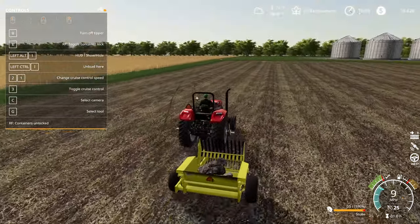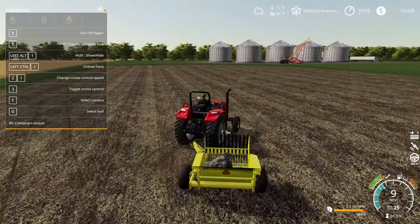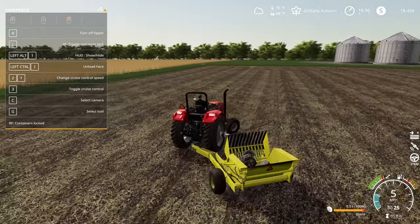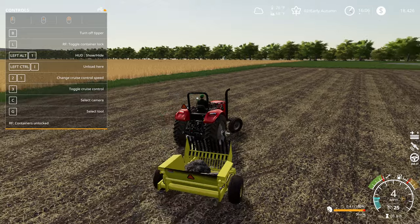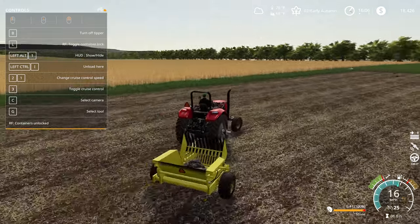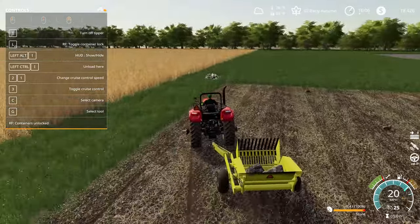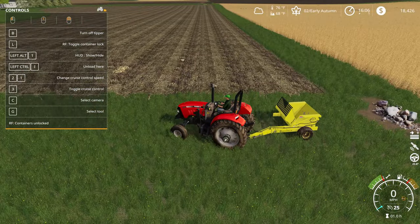Once you've got rocks loaded up, there are two other features. You can push L to lock the rocks — you'll see at the bottom of the F1 menu it says 'RF containers locked.' That means as you drive around and bounce through ditches the rocks are no longer jostling around; they'll be locked in place to help with Farm Sim physics. Push L again to unlock and you can see the rocks shifting and jiggling. You're also able to take these rocks over to a rock pile and they'll automatically get unloaded.